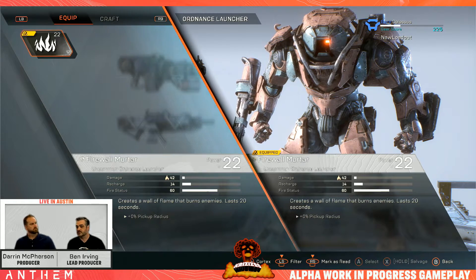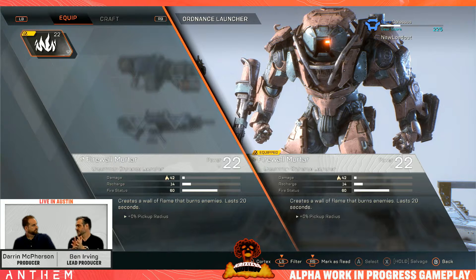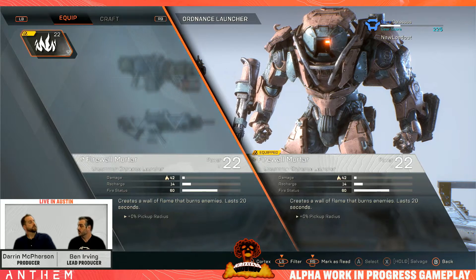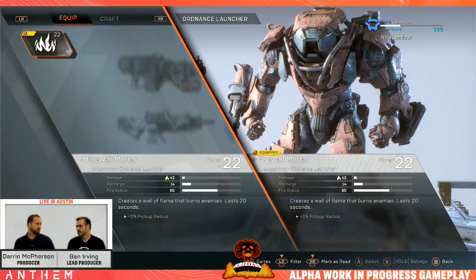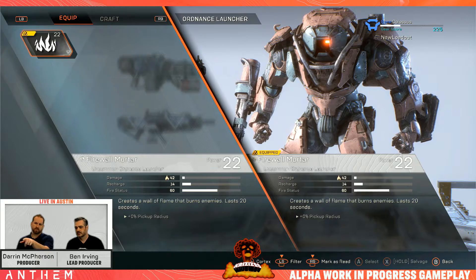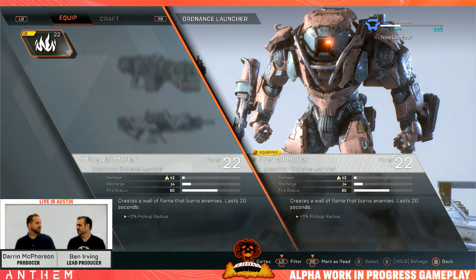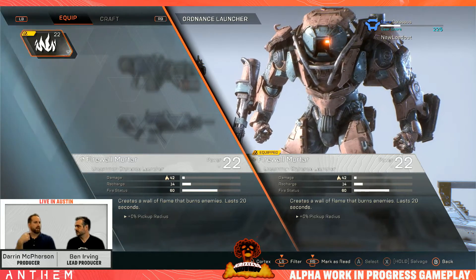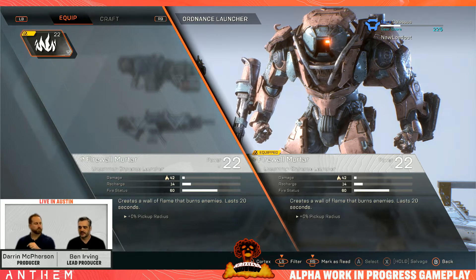This is a good segue into our combo system. The idea is that you apply a status effect; once you apply enough on a creature, it's now primed. Then you could use a gear piece that's a detonator to trigger a combo. Things that apply an effect have a little symbol — a flame icon in this case — which is our universal icon meaning this item will build status effects. Some things build status much slower than others.